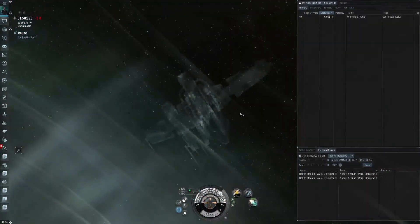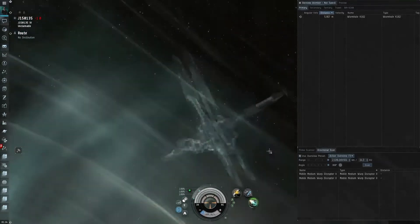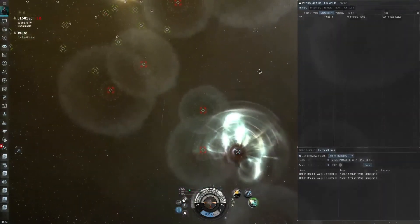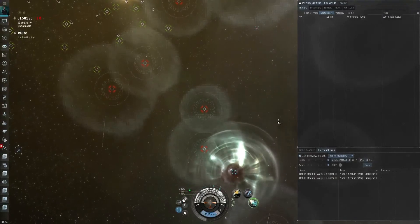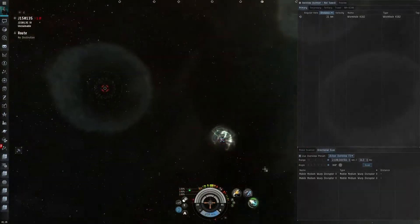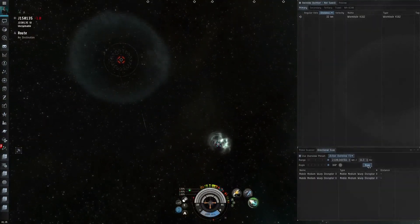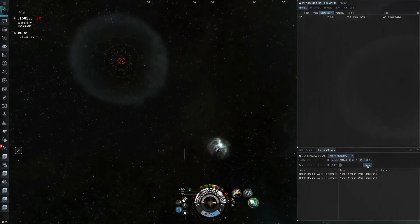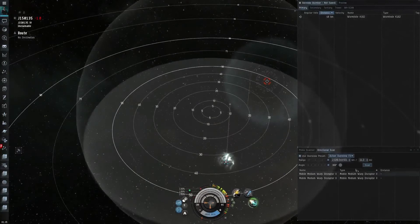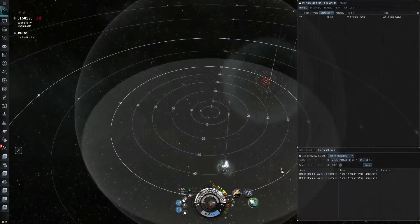Now we're in our covert ops ship on the backside of the hole. I'm burning away 150 kilometers off the hole to create a bookmark so that I can warp the Orca or the battleship — whichever ship I'm using to roll the hole — to this bookmark and then back to the wormhole with very little delay. This is to prevent having to burn slowly all the way back to the hole, thus reducing your time on grid.